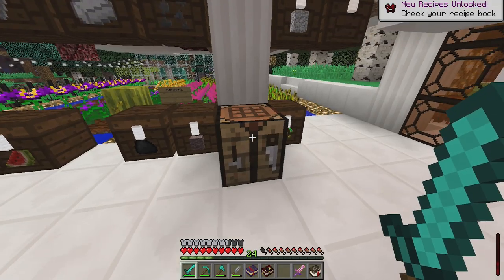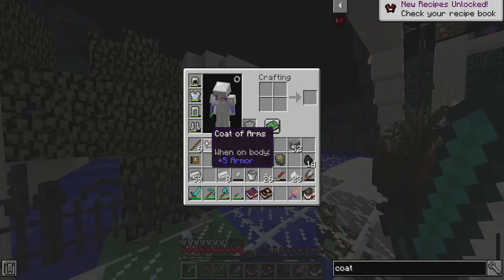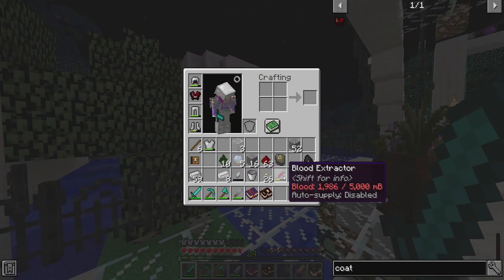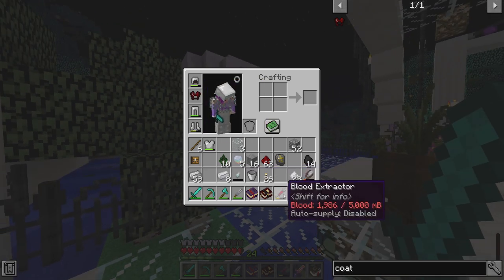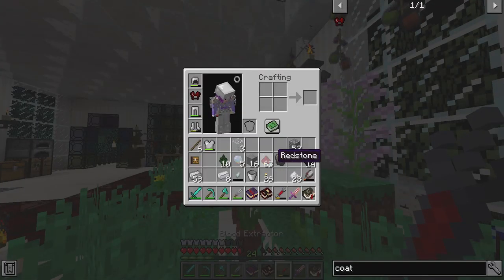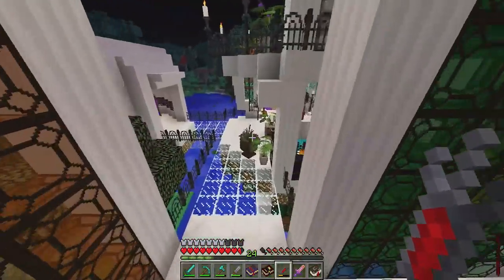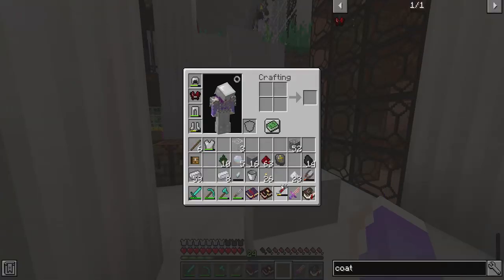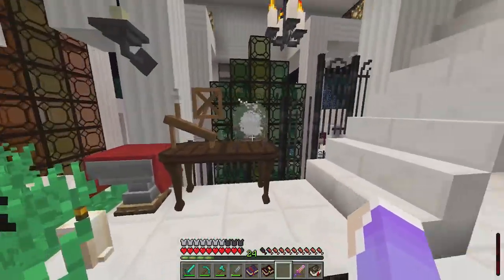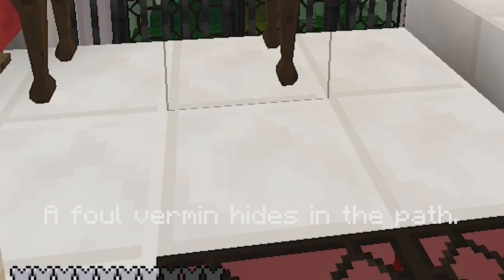Two hours later — okay, we got a coat of arms. It's only one armor piece, but it stores LP. I think this has been storing blood for me every time I'm taking damage. Let's go ahead and read our fortune: 'A foul vermin hides in the path.'